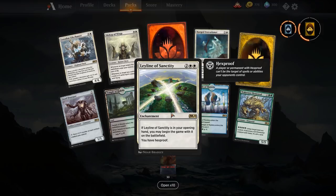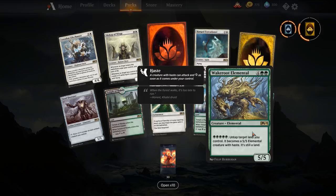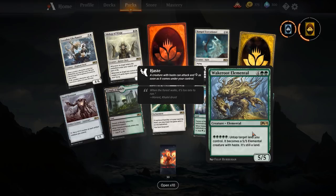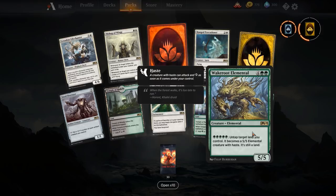Wakeroot Elemental — this is the one I was on about earlier. Six mana for a 5/5. You get to pay five to untap a land you control, and it becomes a 5/5 elemental creature with haste while still being a land. So you put this on your Growing Rites of Itlimoc, which should tap for six mana. Pay five to untap it, tap it for six, pay five to untap — you've got yourself infinite mana. You can do whatever you want with that, and as I mentioned, Leyline of Abundance lets you sink that into basically infinite damage. You can also animate every single land in your deck at that point — I'm going to be building a deck around this.